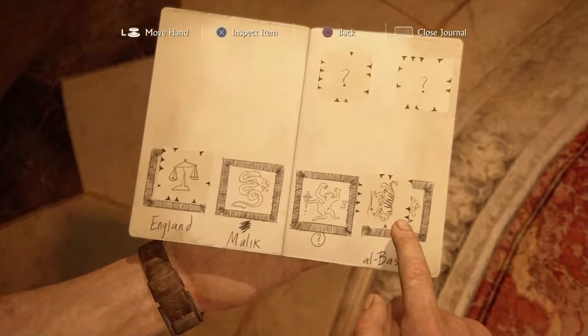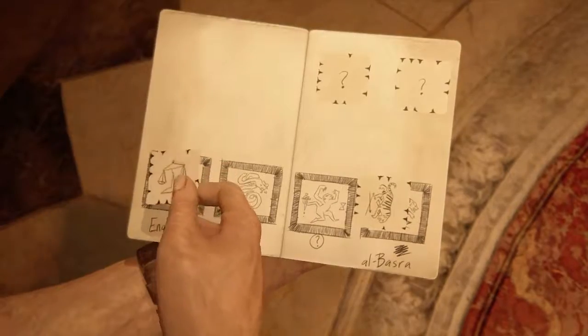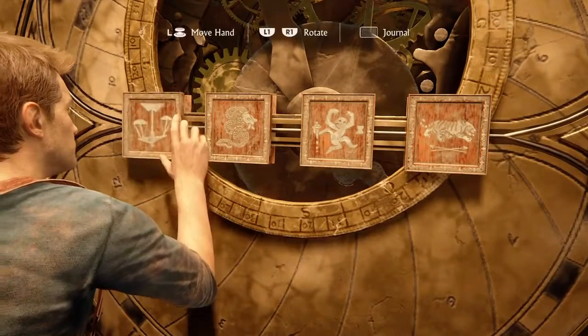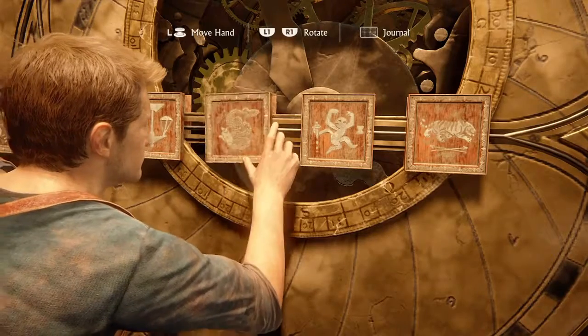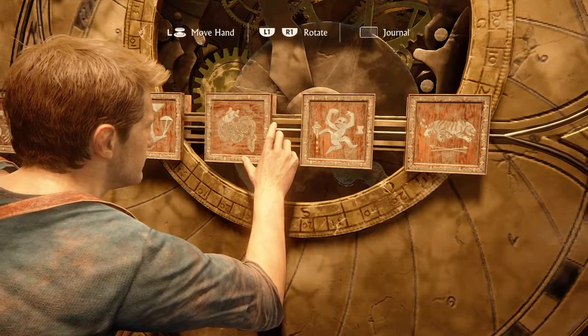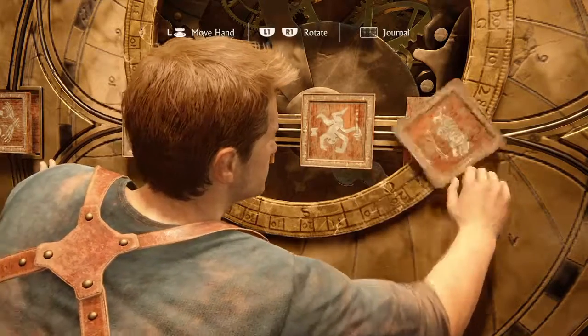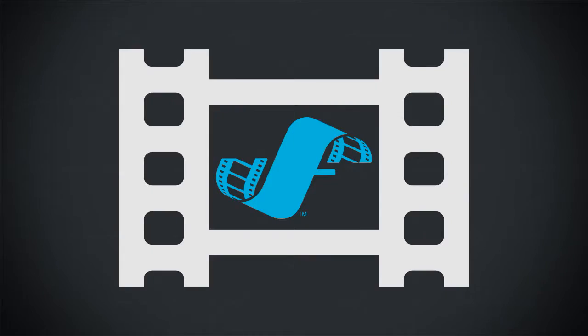This is the last bit of it. You just have to rotate around so the scales goes upside down and the tiger goes with its head facing down. You don't really need to do them in the book - you just need to figure out which way it goes. But hopefully this helps. Likes, comments, subscribes all welcome - more than happy to help. Follow me on twitch.tv slash Grim Reapersage.